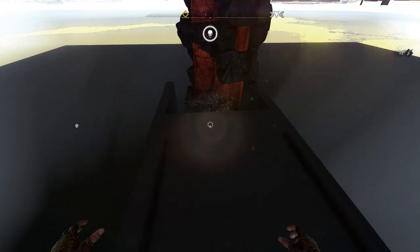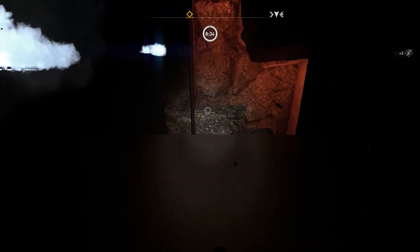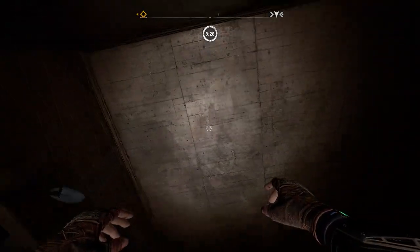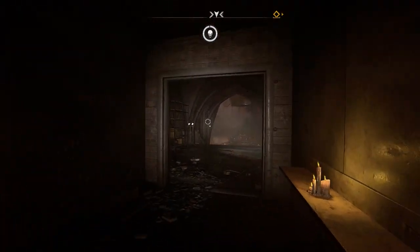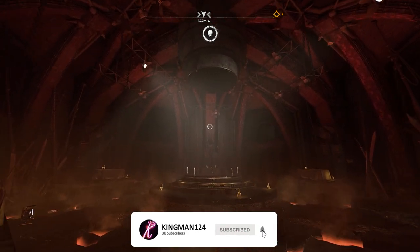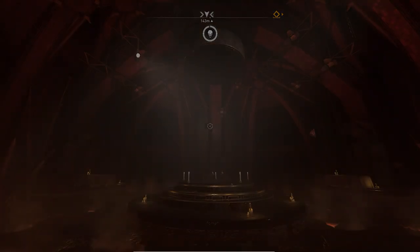Once you climb over this wall, this is an easter egg I want to show you. If you go forward you can actually drop down and go into this room — there's a weapon in here. Unfortunately it's not showing for me because I didn't do the easter egg beforehand.